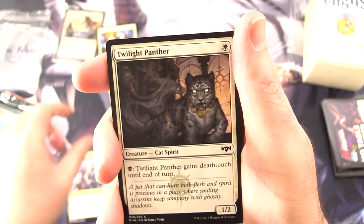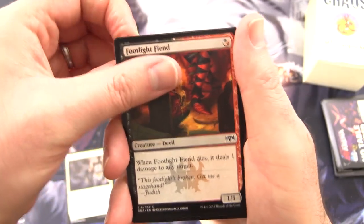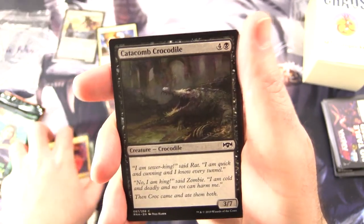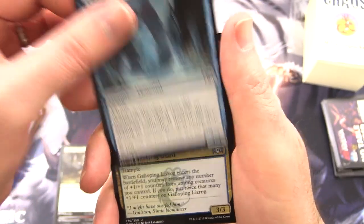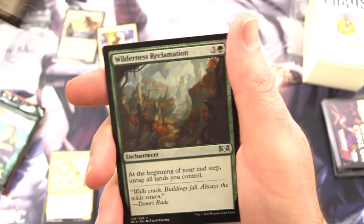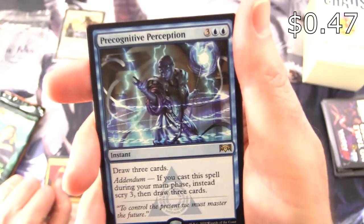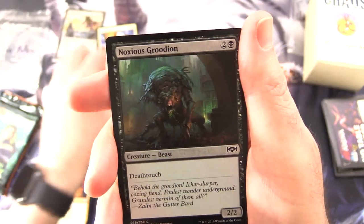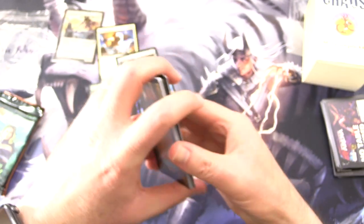We have Savage Smash, Twilight Panther, Persistent Petitioners — persistently over $1 so we're going to chuck it in — Footlight Fiend, Open the Gates, Justica's Portal, Catacomb Croc, Chillbringer. Uncommons: Galloping Lizrog Frog Lizard, Cult Guildmage, Jace as a Puppet, Wilderness Reclamation. And the rare is Precognitive Perception — instant for five, draw three cards, with addendum: if cast during your main phase instead scry three then draw three cards. And a foil Noxus Grudian and Simic Guildgate with a Centaur token.